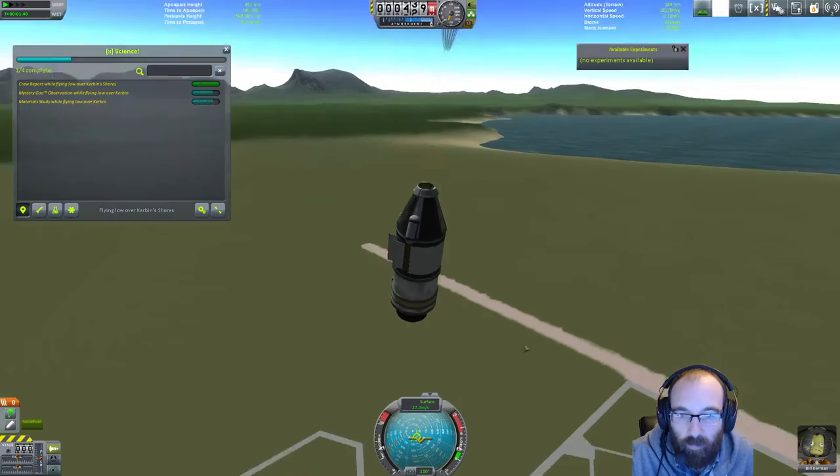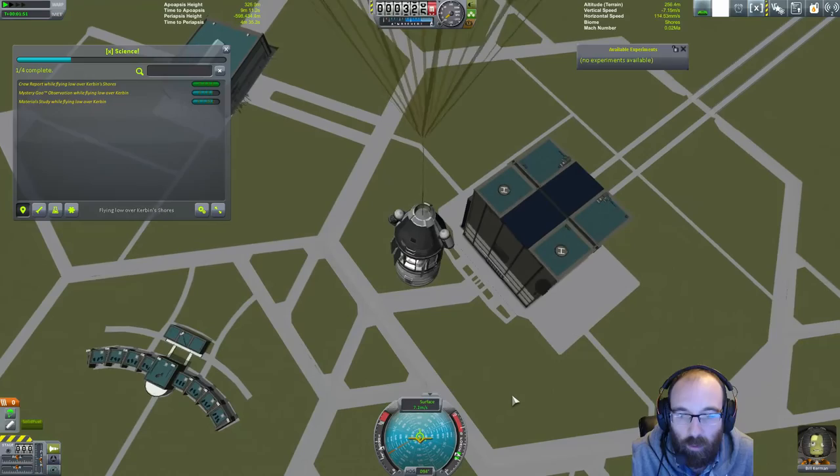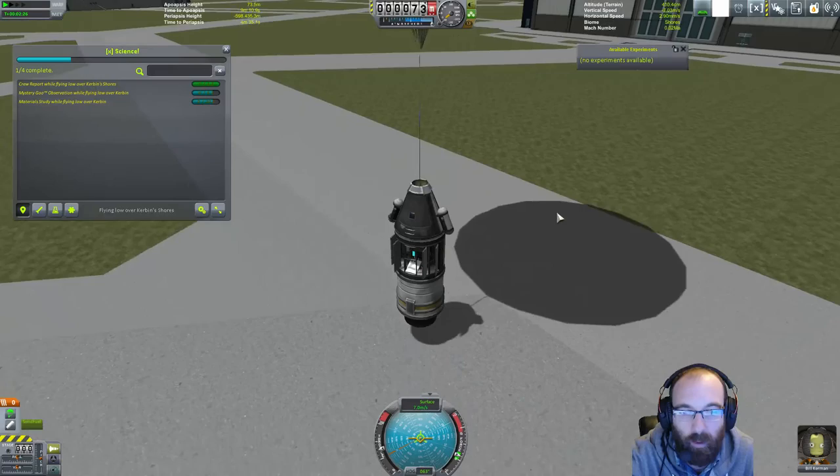The parachute will catch pretty soon and flip us around with less than 500 metres before we touch down, which is all fine. We're going to land right in the middle — possibly in the car park. We'll just speed up time a little as we come down. Bear in mind the difference between the altitude here and the altitude above the terrain. Nice landing — that'll do beautifully.